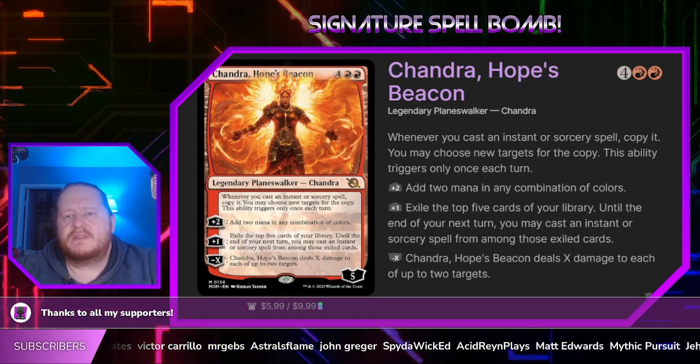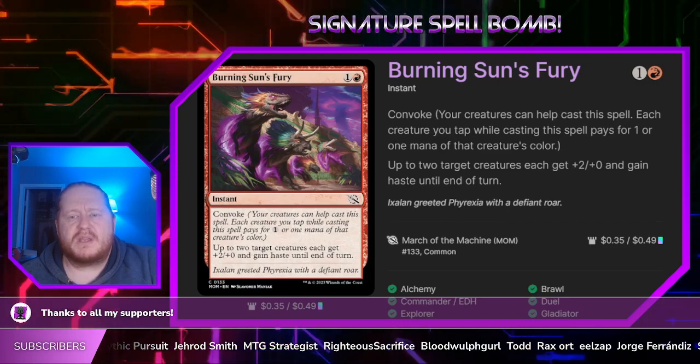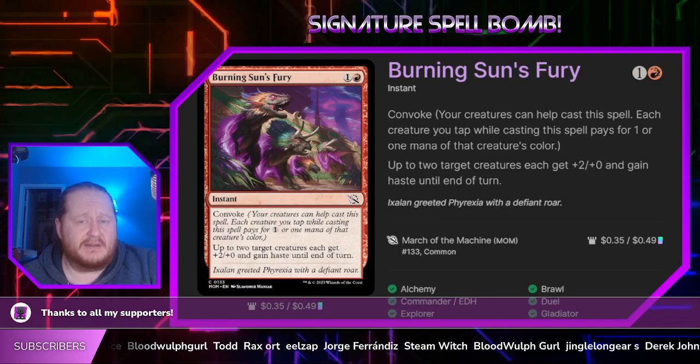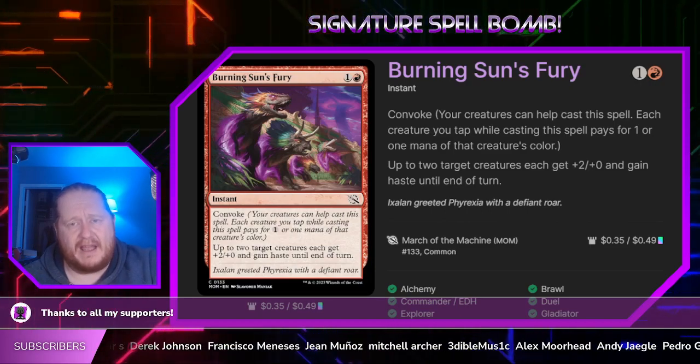Next we have our signature spell, Burning Sun's Fury. For 1 and a red, it says up to 2 target creatures we control gain plus 2, plus 0, and haste until end of turn. We can convoke it, so later in the game we can play it multiple times simply by tapping the creatures we have.